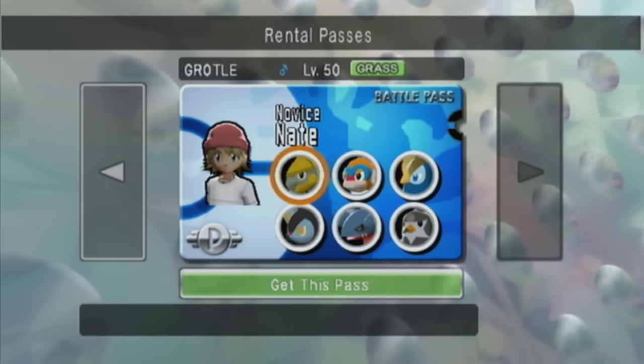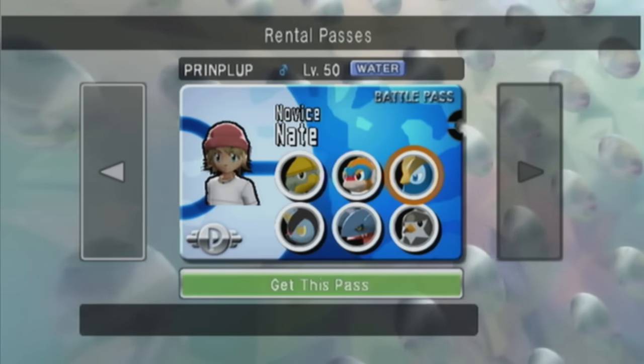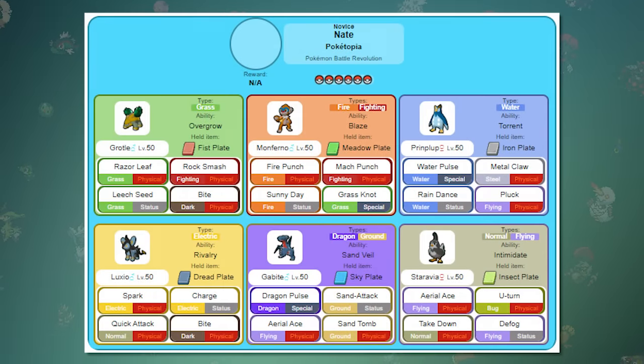If we take a look at Novice Nate's rental pass, it contains all of the Sinnoh starters, Luxio, Gabite, and Staravia. Although its type coverage is really good, the most notable issue is that the only hold items they use are the elemental plates, but they boost their countering moves rather than their STAB moves. In this type of challenge, you should be trying to deal as much damage as you can, and while this evens out coverage, this team would be significantly better if it had the items the other rental team has.